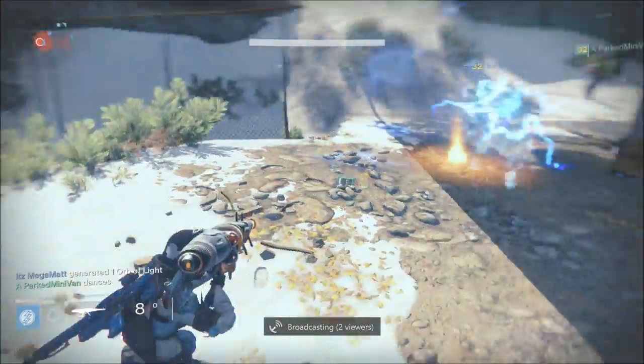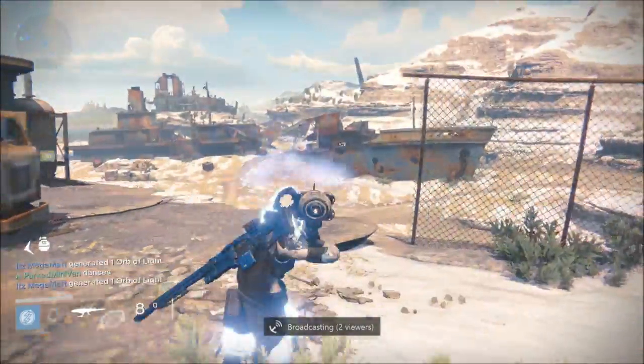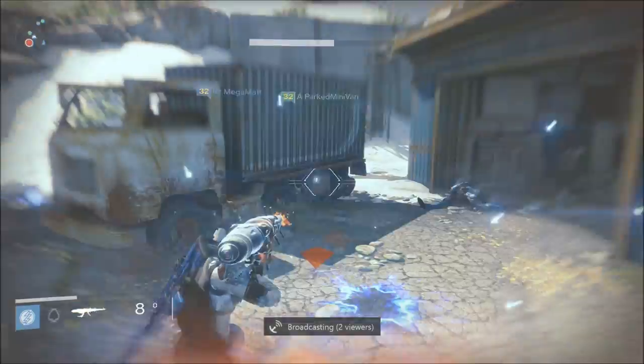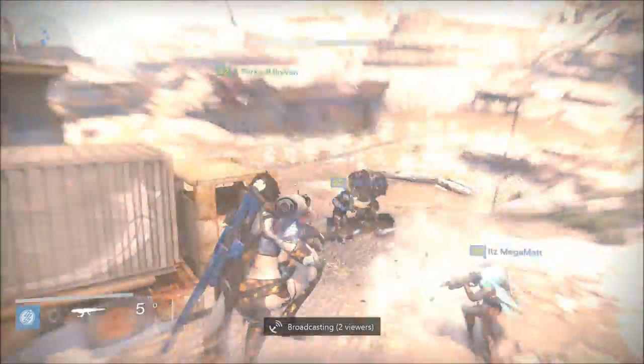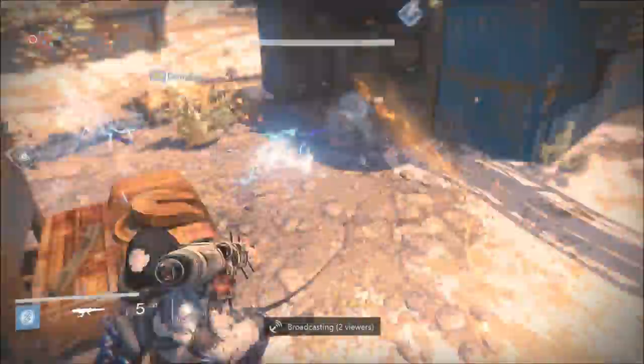Two destinations are on the Cosmodrome and two on Venus. This is one of the destinations on the Cosmodrome. You just have to go there, wait for a public event, take care of the sponge monkey captain, and then you have about a minute and a half to find a random chest that spawns. Go and find it with your team — get some friends to do this.